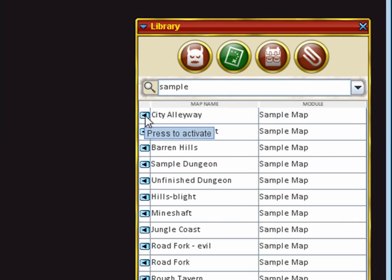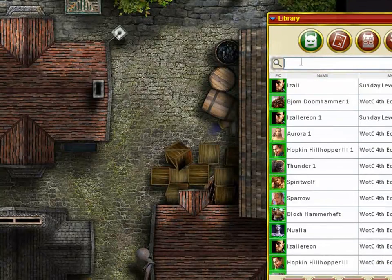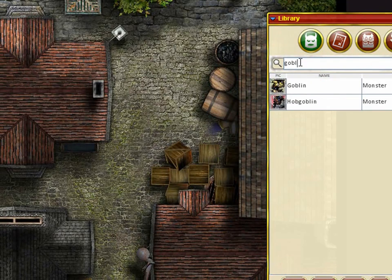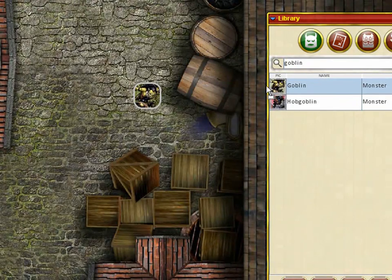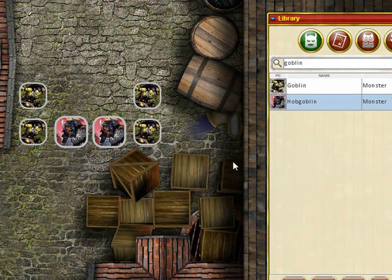Then go to the Creature Library and search for creatures that you would like to use by typing their name into the search box. You can then drag and drop these creatures onto the map — as many as you like. For this encounter, I'm going to use two hobgoblins and four goblins.